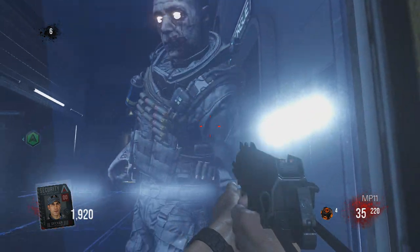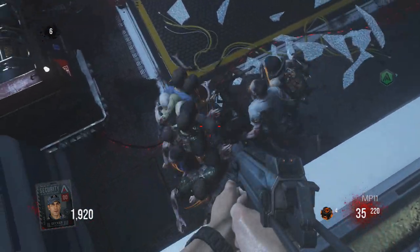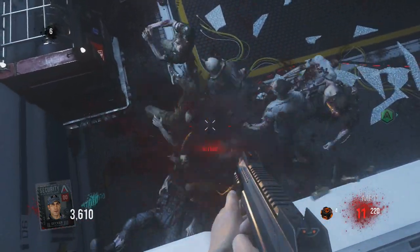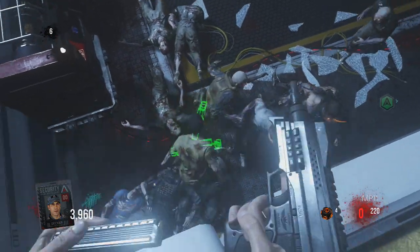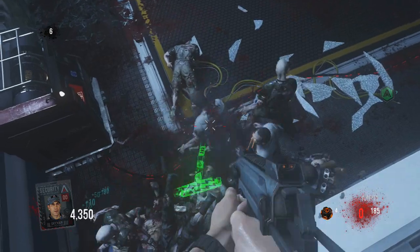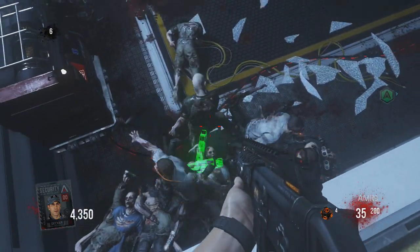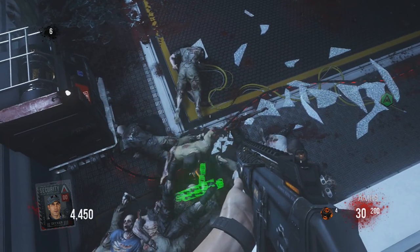You haven't got to worry about getting hit in this location as you're completely invincible. Now there is one thing I'd like to point out: this glitch is only useful for the lower rounds, because after about round 10 the zombies do get exosuits. With the exosuits they can jump up and hit you in this location, but anything below round 10 and you should be okay. It's still a very useful glitch and it does allow you to get through the rounds a lot quicker whilst it's working.